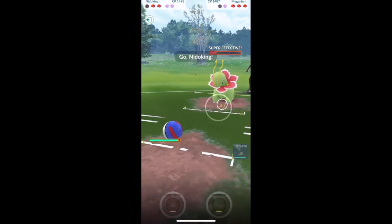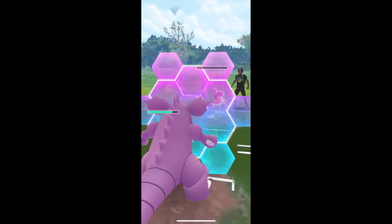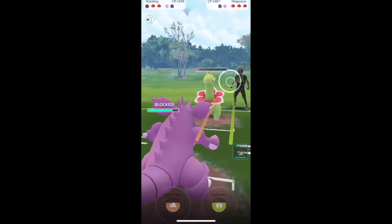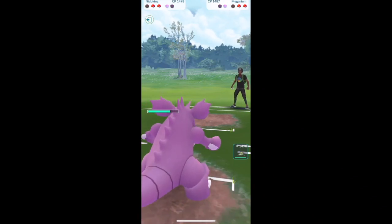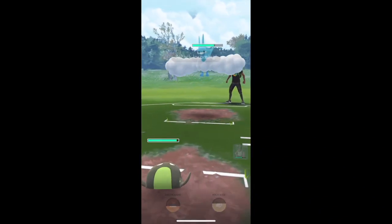Whimsicott is still going to faint to this even though it resists, just because Frenzy Plant is a great move. So Nidoking is going to come in and try to farm down. I'm going to farm with this. Just shield that because it's going to do a lot of damage - even Frenzy Plant. It might have been Earthquake but it's just Frenzy Plant. When Altaria comes in I can just swap in Gfisk and try to nail the Rock Slide.